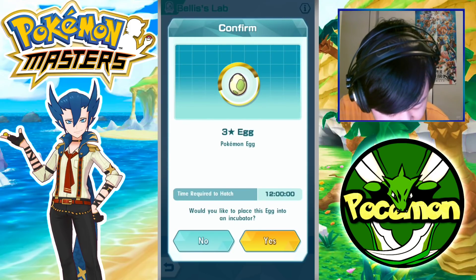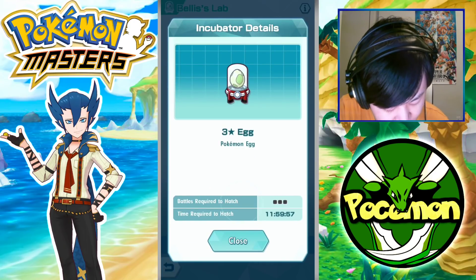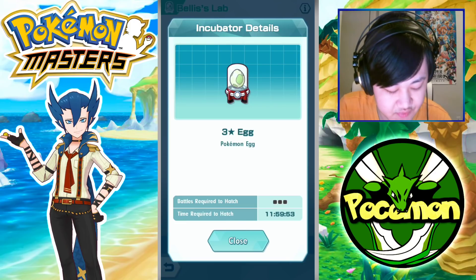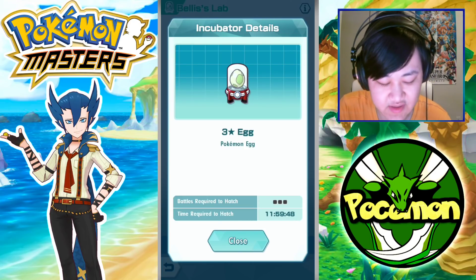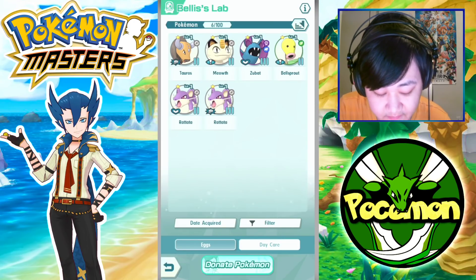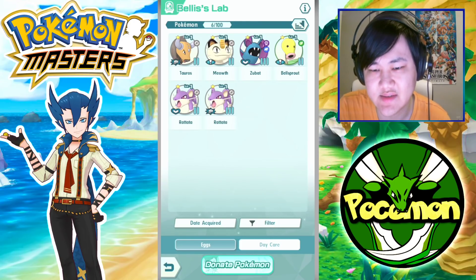Let's go ahead and incubate that. Also, one more thing — you have to do three battles for it to hatch as well, so you need both the battles and the time. People are asking if you can shorten these; I actually can't — the timing is what it is, at least for the moment. In the future there could be items that make them hatch quicker, but at the moment there really isn't.